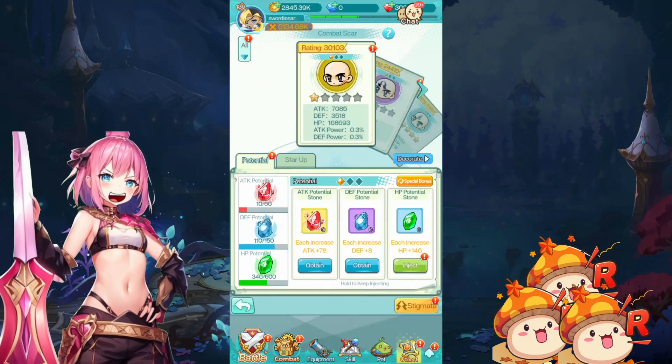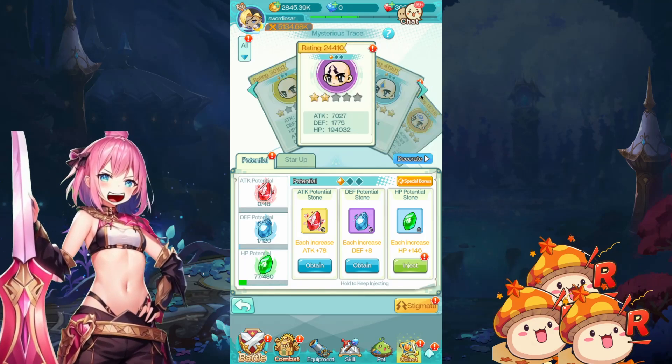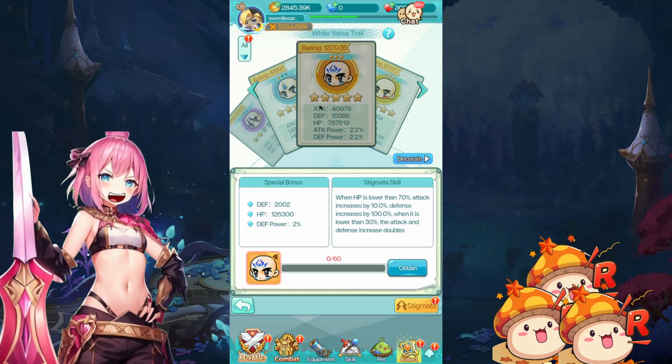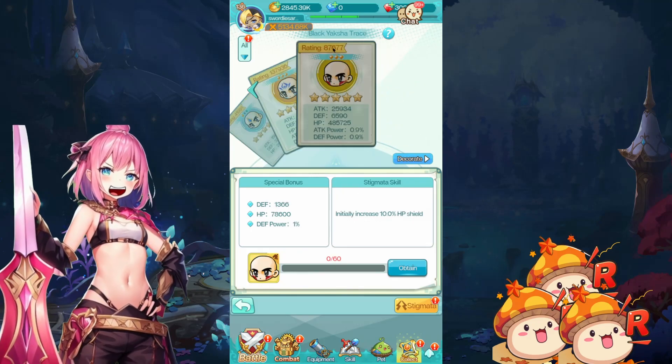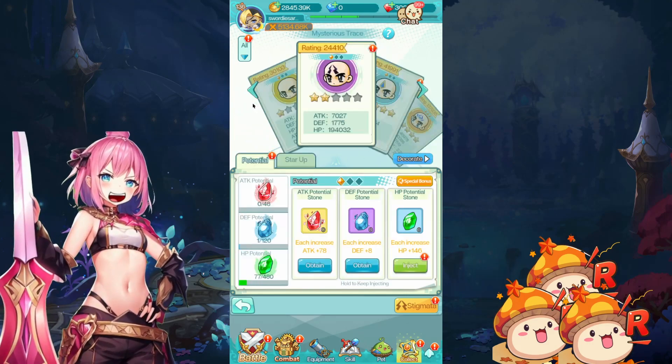Let's check out the new Stigmatas. Basically we have the normal three: Combat Scar, Mysterious Trace, and Blue Stigmata — so blue, purple, and golden. And then we have this new one, White Yoxa Trill, orange grade. And we have a yellow grade one as well. You can see that Stigmatas actually have different skills.